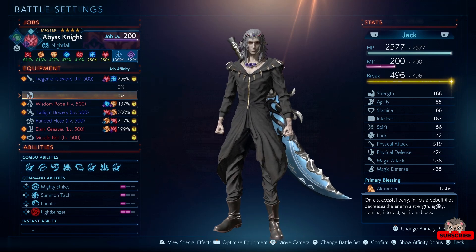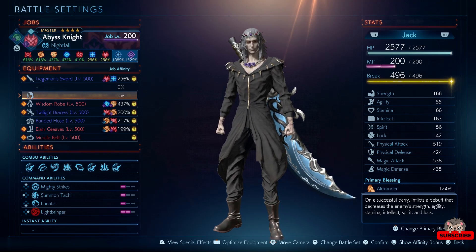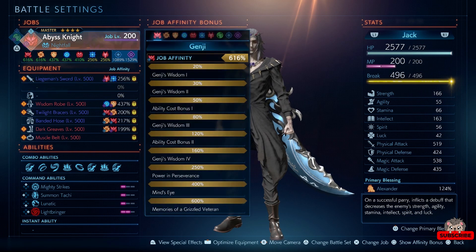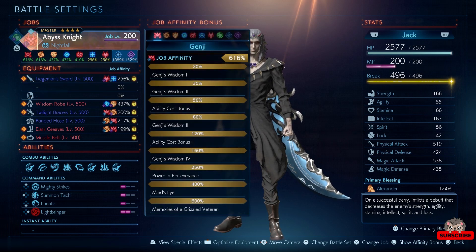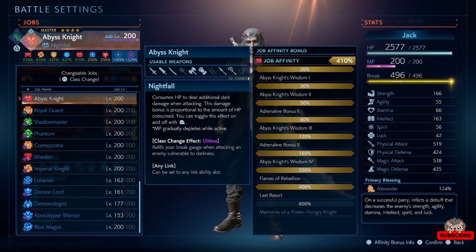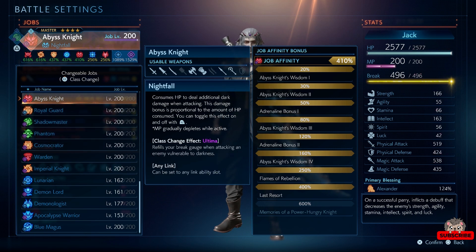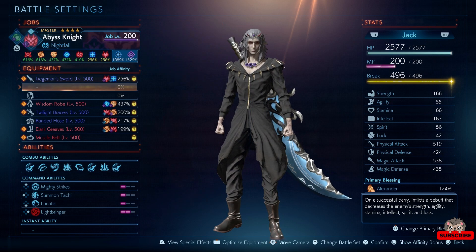In this video I'm going to be going over my Dark Knight build. I've had quite a few people ask me about it, so I'm just going to go over the stats real quick and explain some things and let you know what's working and why it's working. Dark Knight has an ability called Nightfall — normally it's called Soul Eater — and it's going to make you do more damage while consuming your HP, hurting yourself to do more damage.